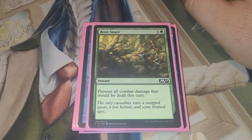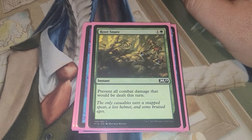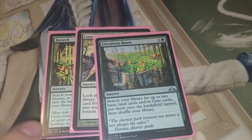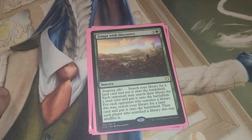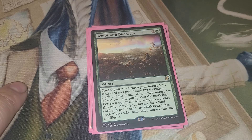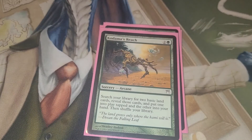Root Snare is the last instant in the deck — I'm not running Fog, I didn't have one to put in this deck, but Root Snare will do just fine. Sorceries in the deck: we have Farseek, Commune with Nature, Serituitous Root, Tempt with Discovery — a lot of times people will take the temptation and search for some lands, and then you get to put some lands for each of the ones found. Kodama's Reach, because we've got to make sure we get to our lands.